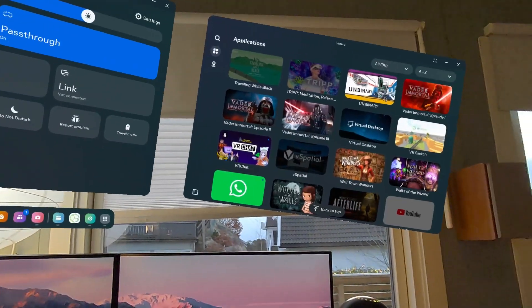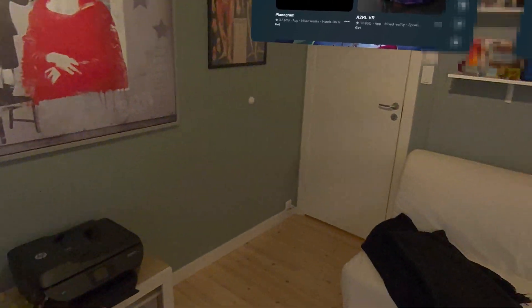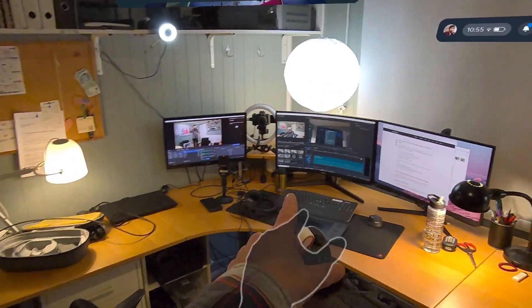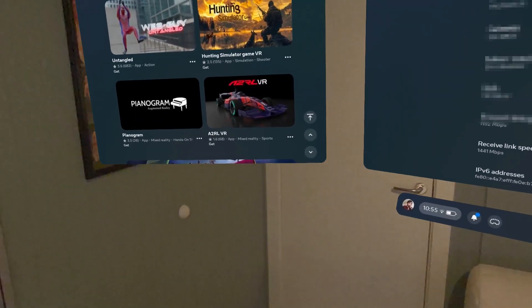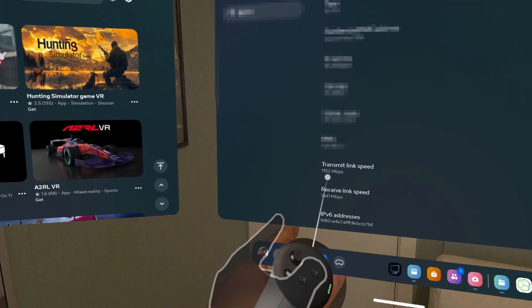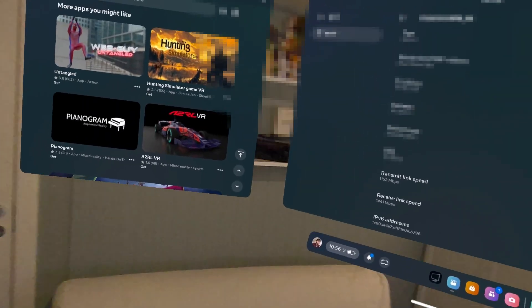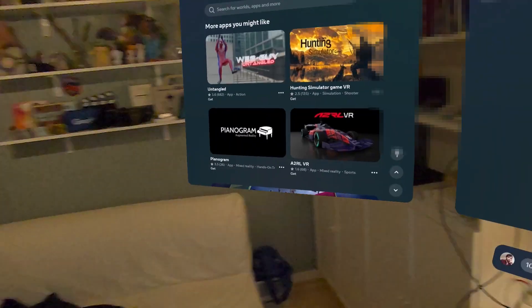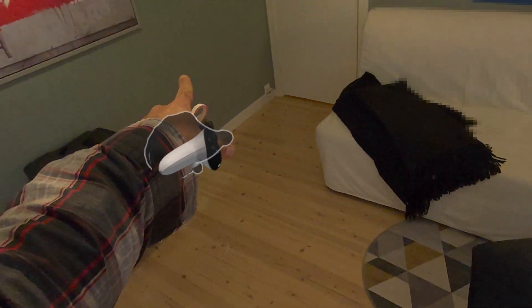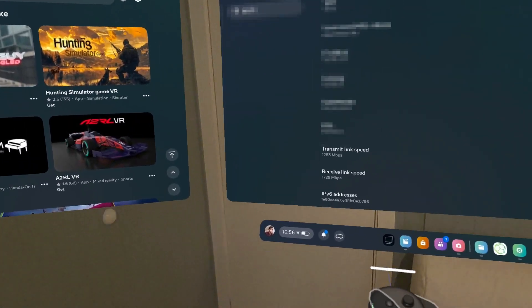Let me show you how bad it is. Here is the Quest running — we want to watch the Wi-Fi here. Here's my computer; it's connected with a cable into the router, which is beside this wall here, right behind it. As you can see, my transmit speed and link speed are around 11 and 14. Right now they're actually quite stable. But the minute I start doing this and move back to my desk, you can see it jumps down to 846 on transmit speeds. It's literally four meters away from me, but of course there's a wall between us, and that always has its drawbacks.